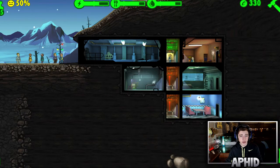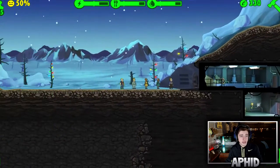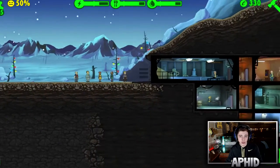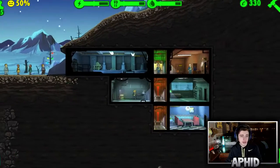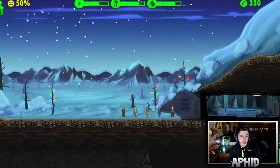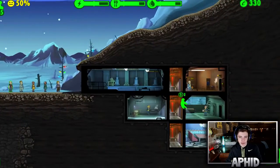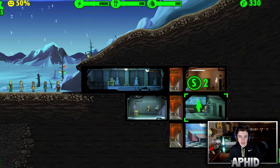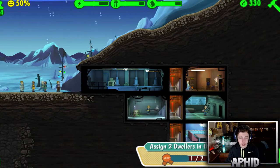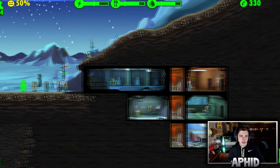Electricity is one of the most important things to do at first, because if you don't have electricity, these rooms will turn dark and shut down. We have a new person — his name is Eric, and he's also bald and quite ugly, kind of like Lewis. He's absolutely useless, so we're gonna put him in the electric plant.